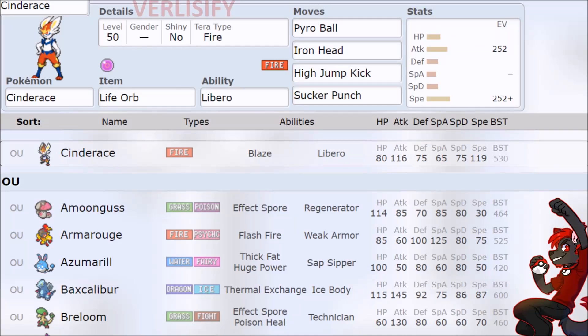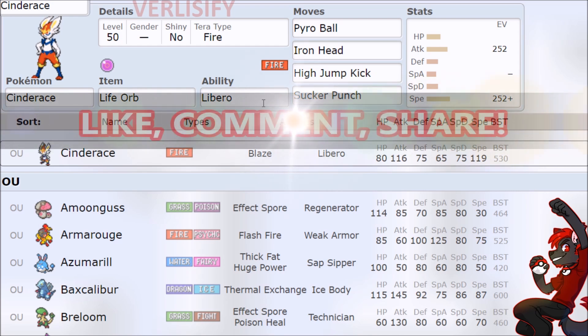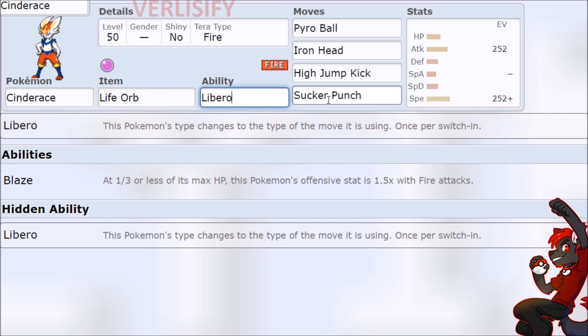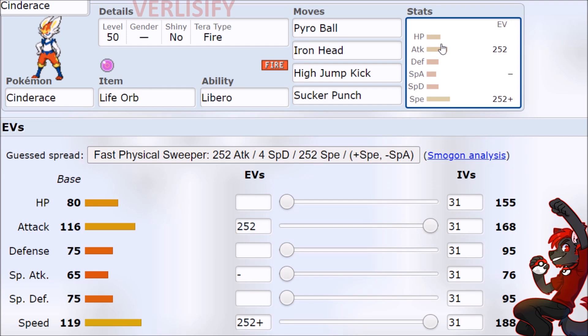This is your guide to using Cinderace in Pokémon Scarlet and Violet. Libero — that's effectively what this entire guide boils down to, but Protean and Libero were nerfed, and that just makes things really weird.